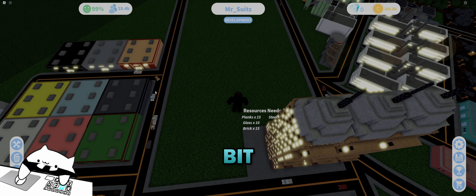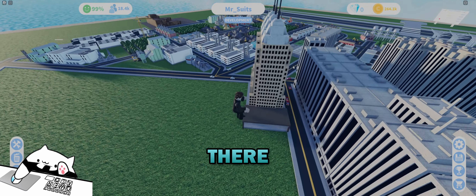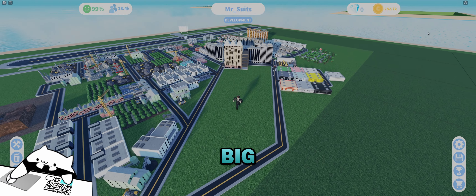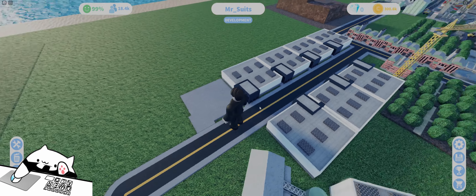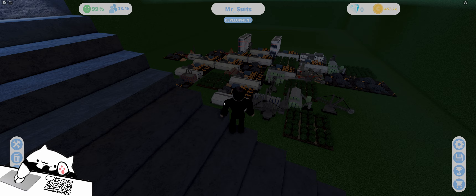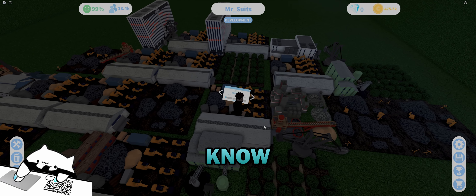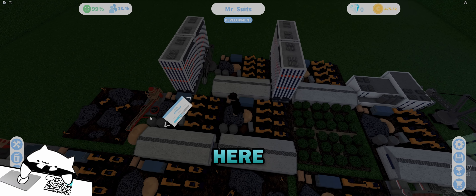We've got concrete. Now we need coal, steel, plastic, and oil. Steel is going to export to the construction yard. Plastic was pretty easy — oil and coal are straightforward too, so I'll make those right here. It's going to take a few seconds for everything to fill up, but once it does it'll be nice. Let's build more banks in the meantime since money is always needed.